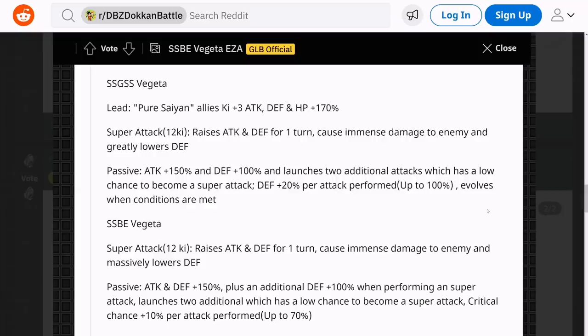Just like before the transformation, he has a chance to launch up to four supers, although it's very unlikely. Every other turn, he should get at least two supers, maybe even three. It's a very good EZA — a very good EZA.